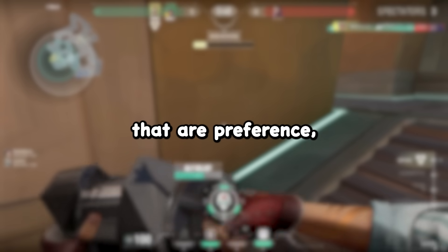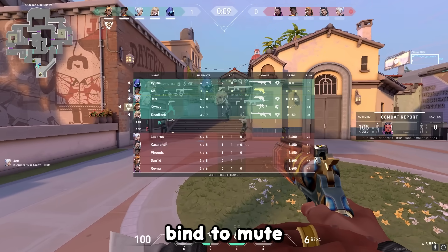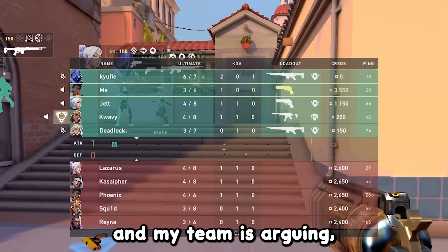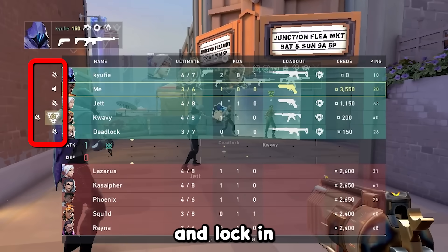Another setting that is preference is the team mute key. This allows you to press a single key bind to mute your entire team. There are a ton of different times I'll be in a clutch and my team is arguing, so I'm not able to fully focus — you can just hit your bind, lock in, and win the round.